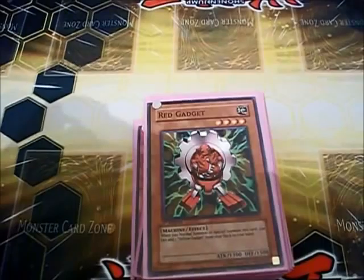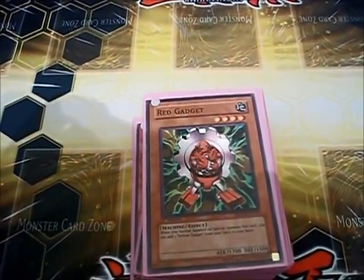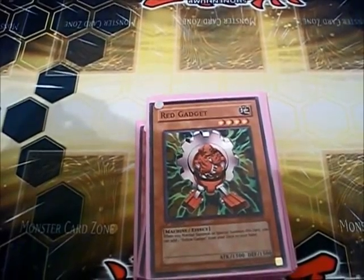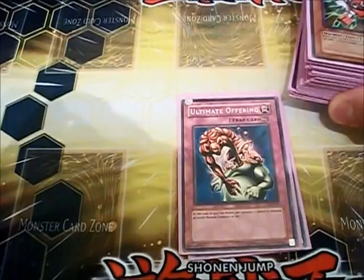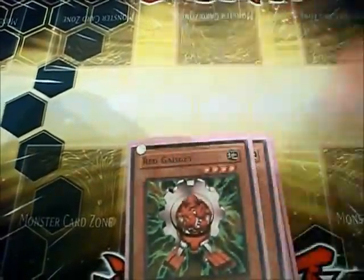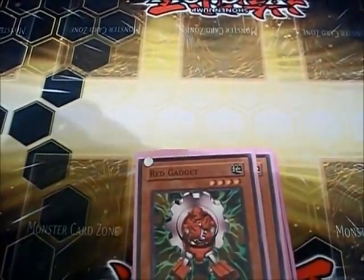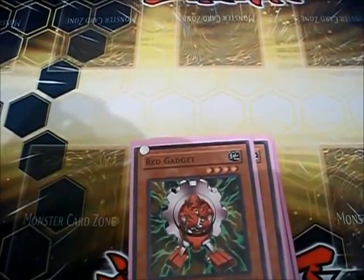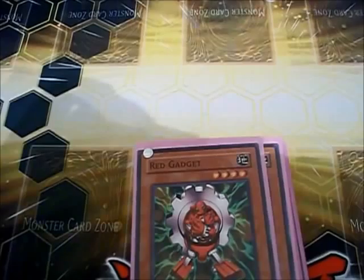What is this exactly? It's just my take on an alternate offering gadget deck, aka offering gadgets, in which you are doing your typical gadget plays, but you also have a secondary win condition in the form of Ultimate Offering. Should your win condition go off, you're pretty much going to be in a powerful position because you will have a series of powerful Rank 4 Xyz monsters that have pretty good effects, and this deck is just only going to get better and better as more Rank 4s come out.